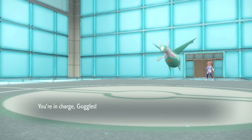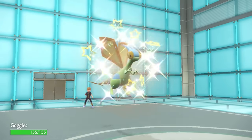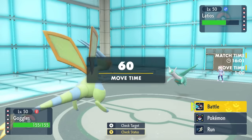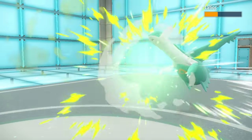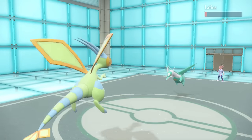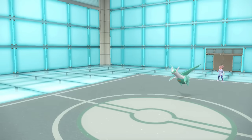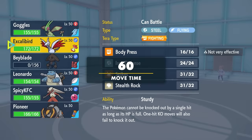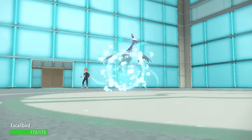I decide to switch into Flygon on the revenge. I figure if I go into Flygon, I'm Choice Scarf, I know I can outspeed, and a Dragon Claw should effectively kill here. But I expect them to switch, so I go for the U-turn to grab momentum. However, they actually just stay in and live the U-turn, so that's not ideal — now I have to hard-switch something into an attack, and I figure if anybody's got to do it, it's going to be Skarmory.